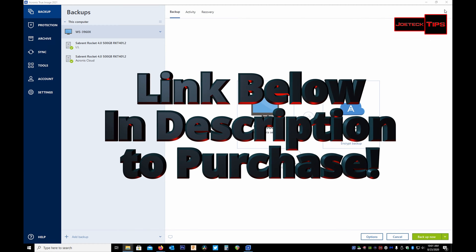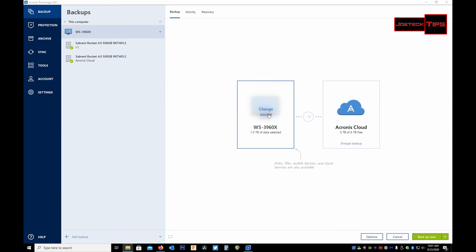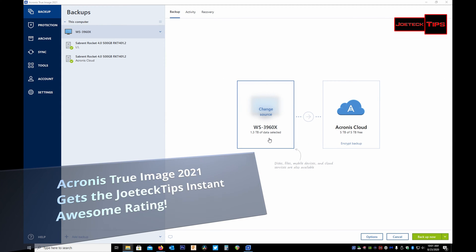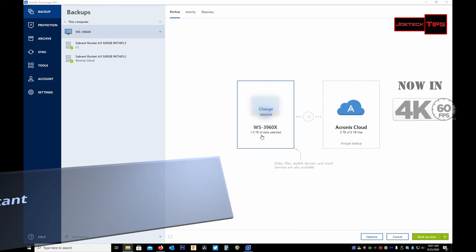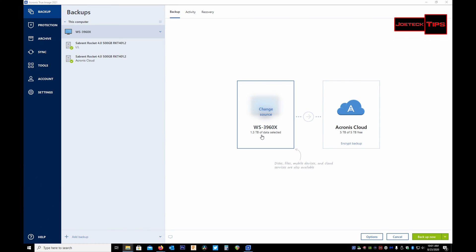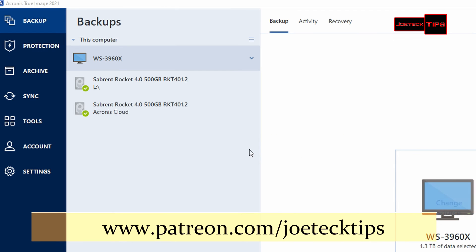I want to walk you through how to back up your computer. As you can see right now it's showing Workstation 3960X, and the amount of storage required is 1.3 terabytes. However, you may not want to back up everything — I have a ton of drives on my computer, like six or seven drives. There's no reason to back up all that data. I just want my OS.